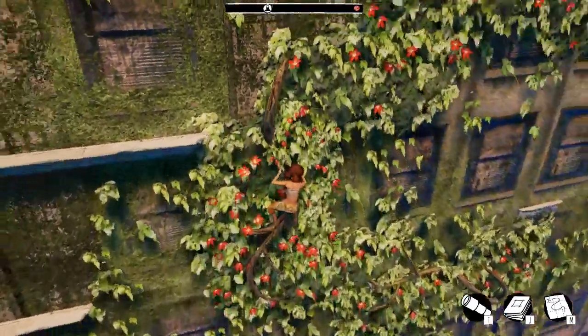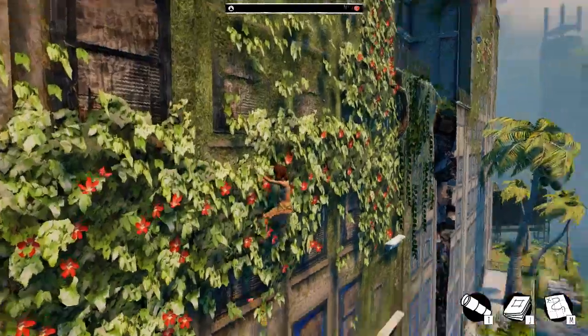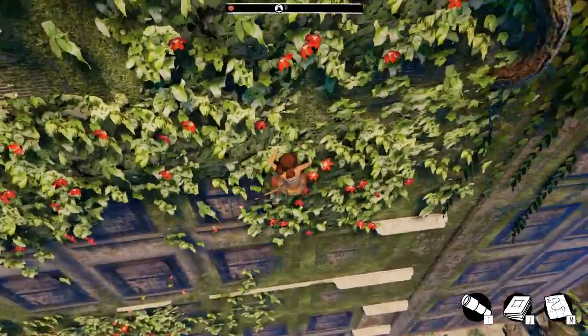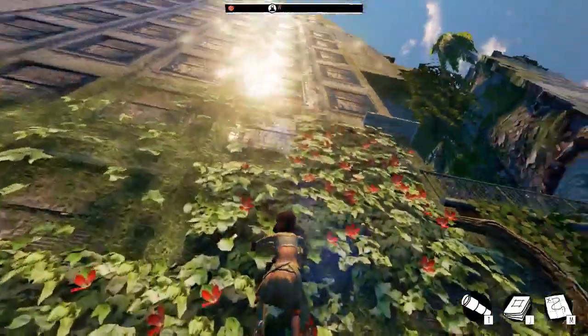Come to the plants. We can go up diagonally, which is quite handy. There's a ledge there. Okay, we need to go up here. Missed a bit.